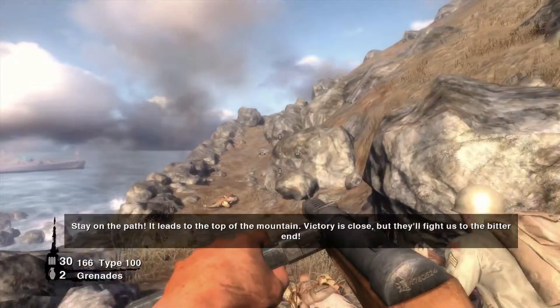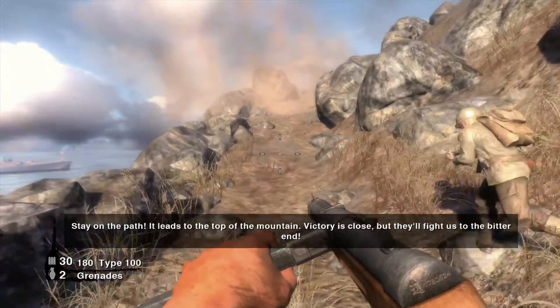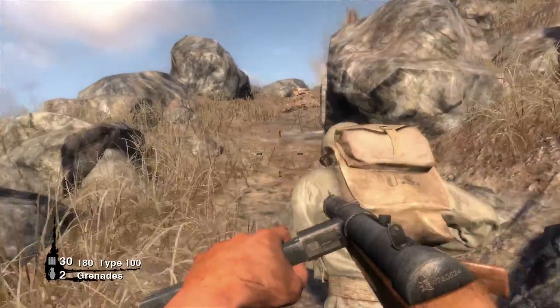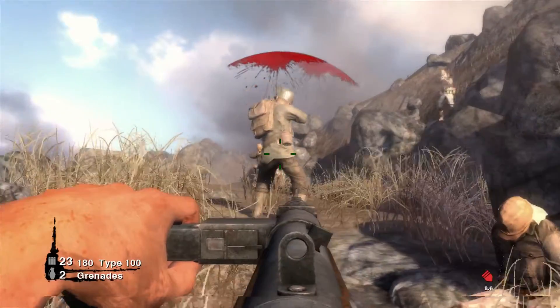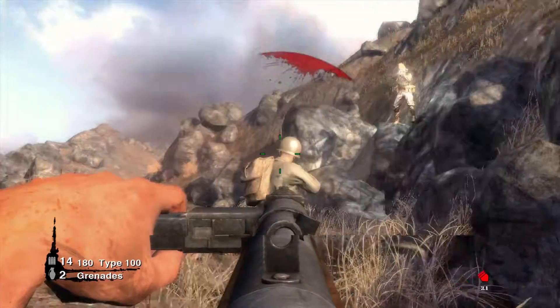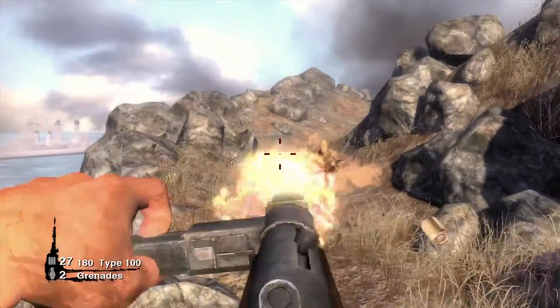So the setting of this mission is Mount Suribachi, which you might already know if you're familiar with World War 2 history. Mount Suribachi is the mountain on the island of Iwo Jima. It's obviously one of World War 2's most iconic places, and the planting of the American flag on Mount Suribachi is one of the most iconic images in all of American history.